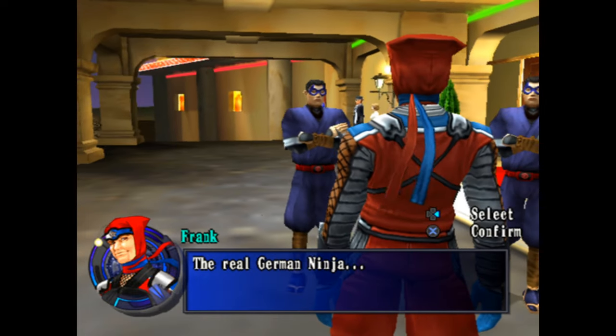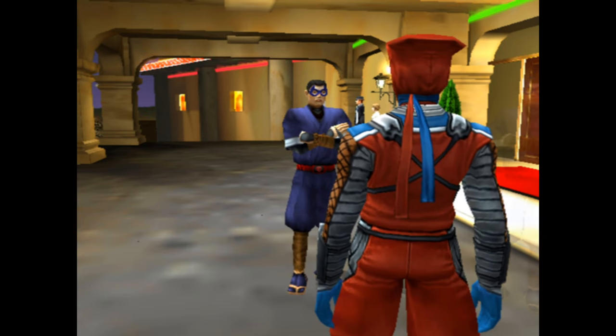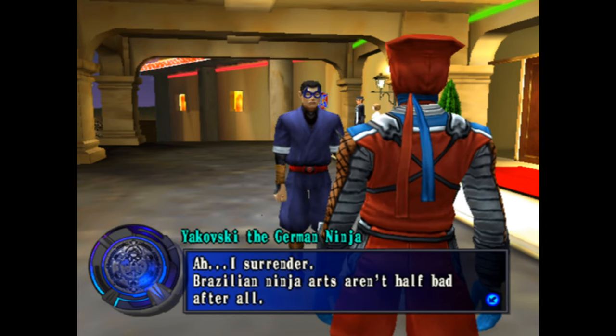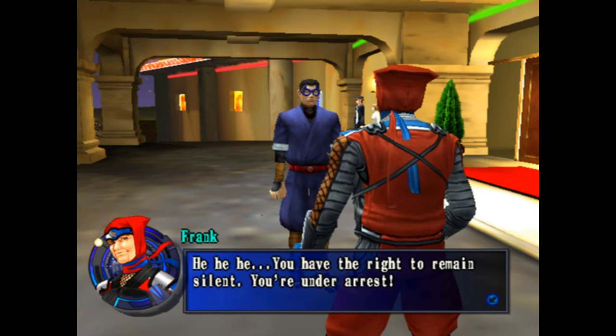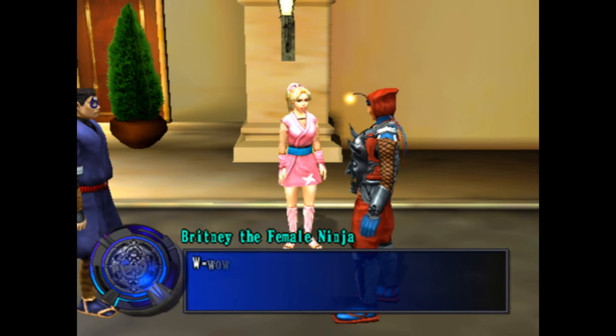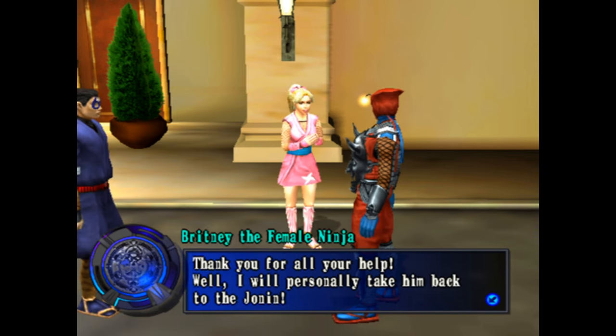I think it's this guy, yeah this guy. 'Hey you, you are the real one!' 'It is - you found me.' 'I surrender. Brazilian ninja arts aren't half bad after all.' That was easy. 'You have the right to remain silent. You are under arrest.' What kind of authority does the Brazilian ninja have, and why do they want to capture this guy? What did he do?